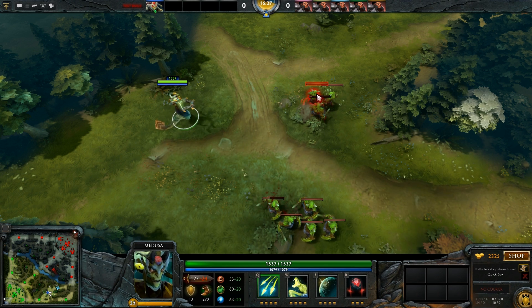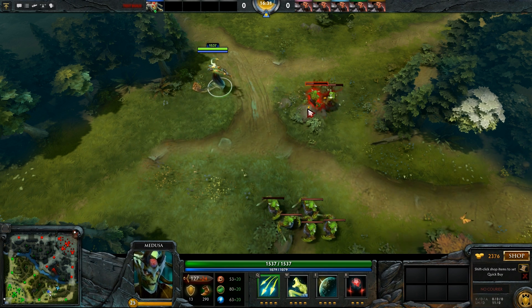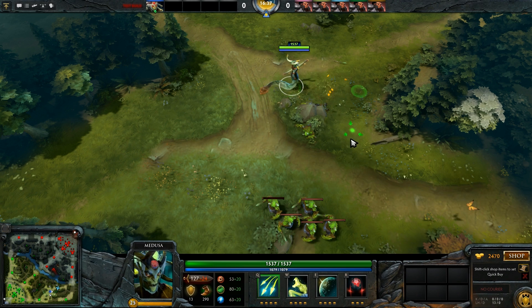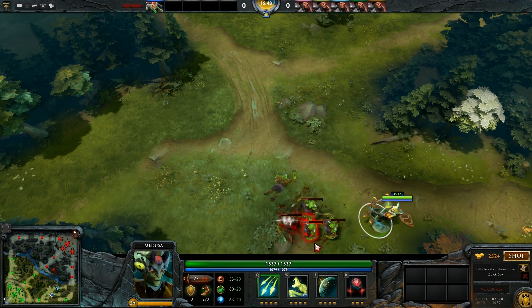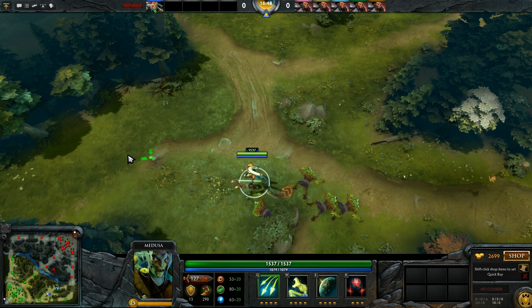Medusa's first ability is Split Shot, which when toggled on will cause her to split her shots into 5 arrows. One will hit the primary target and the other 4 will hit the closest enemy units to the primary target. These will deal 80% of her normal damage at level 4. The toggle has a 0.1 second transform time, which can be used to dodge stuns.